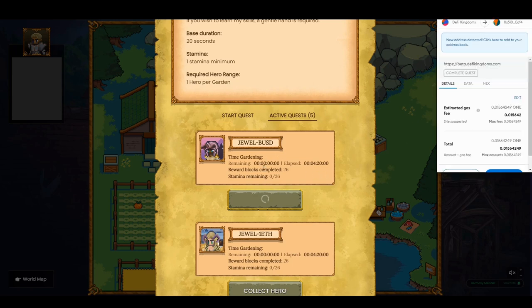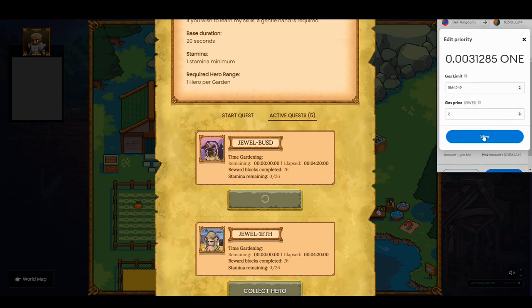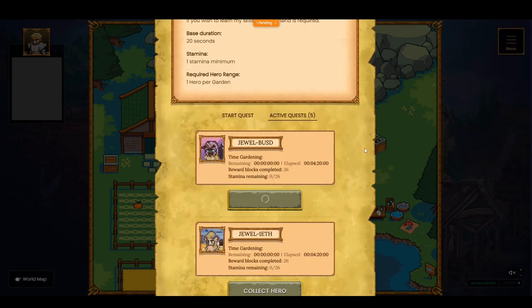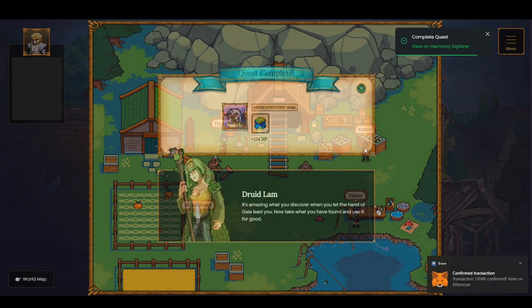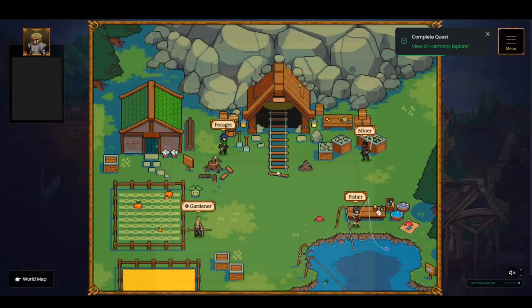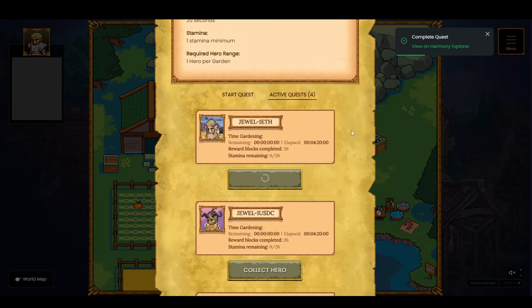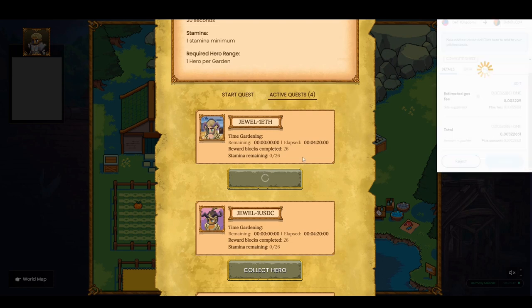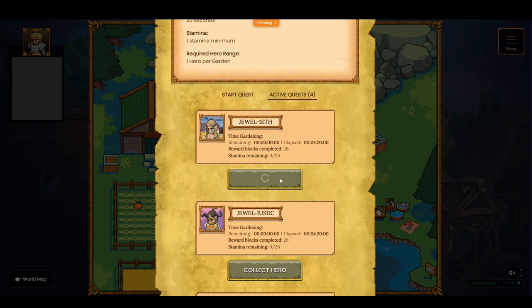One more thing about gardening: the more you have in your liquidity pools, and if you assign your gardening hero to garden in that particular pool, you will get a higher amount of jewels as a reward. Right now I don't have a large amount in LPs — I'm mostly in the bank — so my rewards won't be very high from gardening. Depending on how the market moves and sentiment, I may allocate my funds back into the liquidity pools, which would mean the gardening heroes earn more jewels. You can find more details in the official documentation.